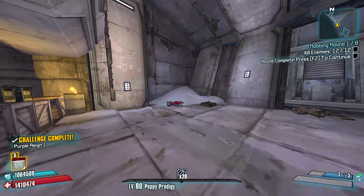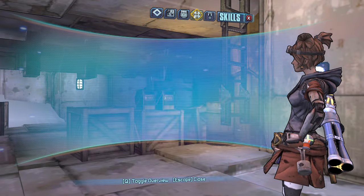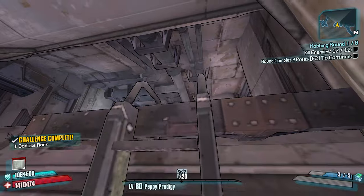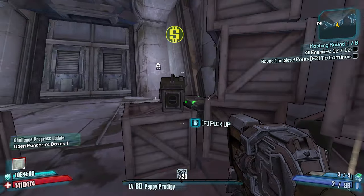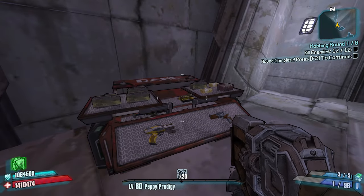We're gonna take that. Torgue launcher, Bandit Jericho, or Wheelgun — how about we don't and say we did? We're gonna take Close Enough. These 10 skill points in combination are really, really nice when it comes to stacking up Anarchy, not having to be so accurate, and being able to just walk around and shoot the ground and such.